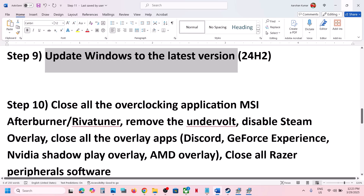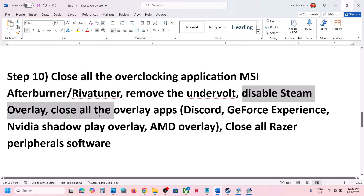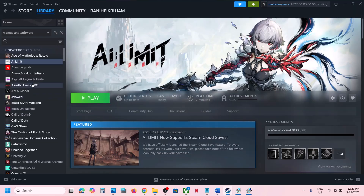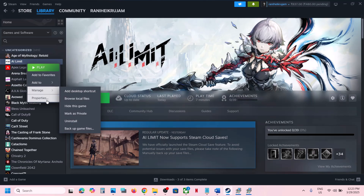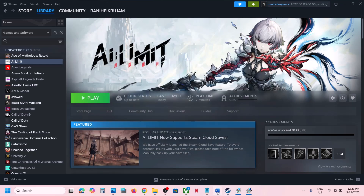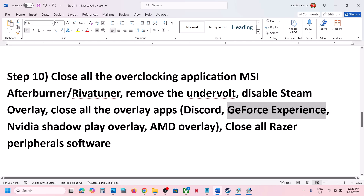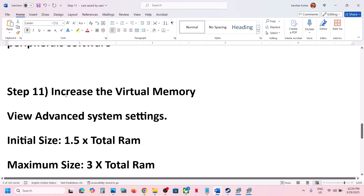Close all overclocking applications such as MSI Afterburner or RivaTuner. If you have undervolted your computer, remove the undervolt. Also disable the Steam overlay by going to Steam, right-clicking the game, selecting Properties, and turning off Enable the Steam Overlay While in Game. If you have Discord running, go to Discord Settings and turn off overlay. Similarly, disable the overlay in GeForce Experience or the Nvidia app, or simply close all overlay applications before launching.